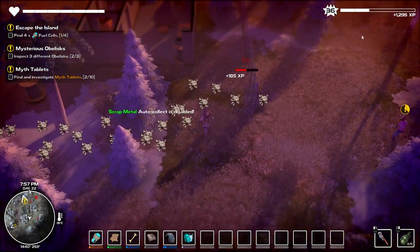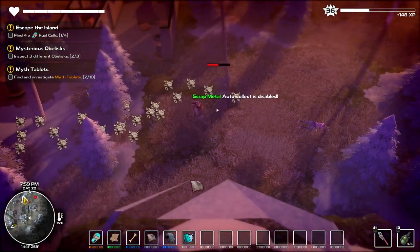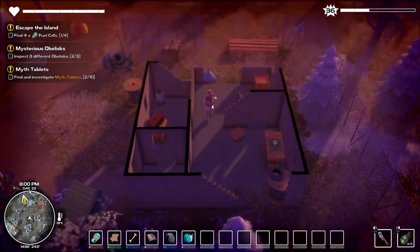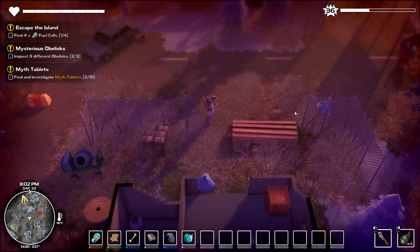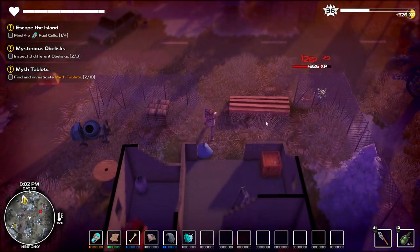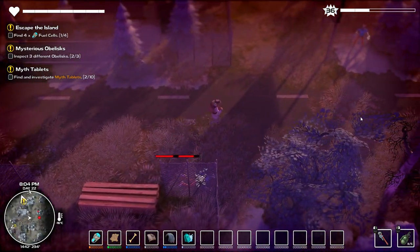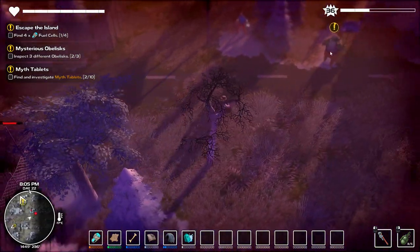Well, at this level it's not that impressive, but it's better than nothing. We could collect all this stuff, but I think I'm just going to leave it and move on. I'm going to grenade this guy just for giggles. There's a big guy up there and an acid guy there. This might be a little bit hairy, but let's go.